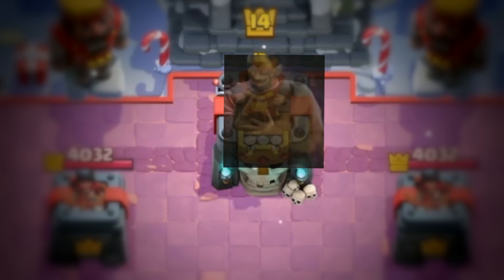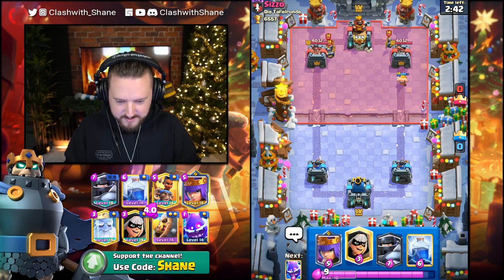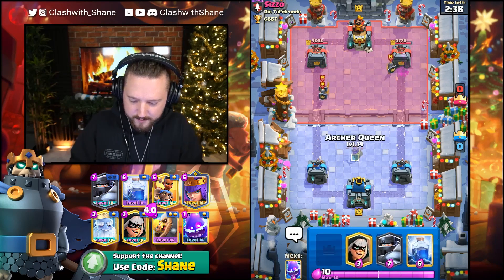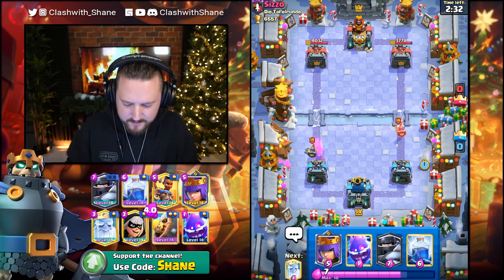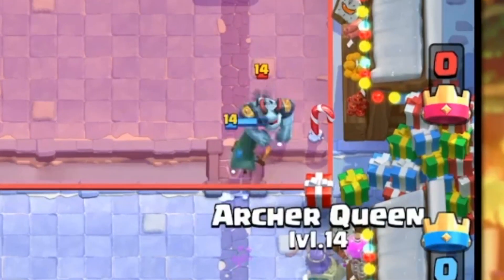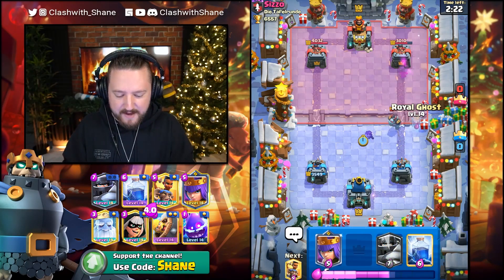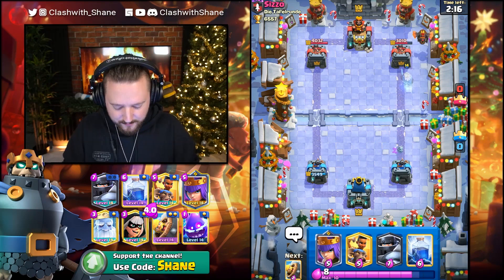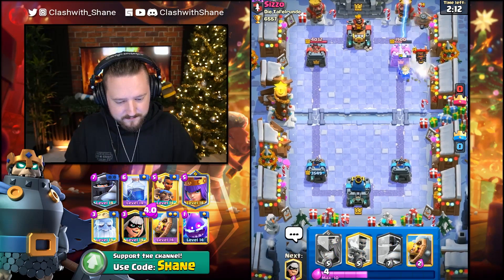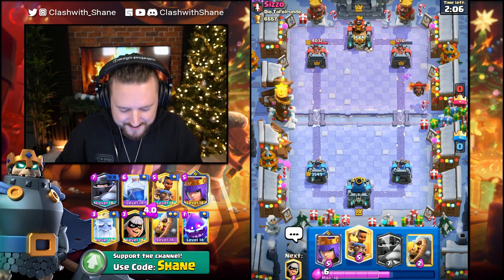Jumping in against my dear friend Sizzle. What do you go - Barbarian Barrel? No, it's Guards. Should it be a Guards deck? Yikes - it appears to be a Guards strategy. Guards with what is the question. Maybe a Lava Hound? Lava Hound Balloon? Bandit charge please - yes, I'll take it. It's going to be a Lava Hound for sure. There's a Lava Hound there bud. What do I want to do here - what's the plan? We got some tower damage done, but at what cost? He's going to go Balloon right here and we're going to be dead.